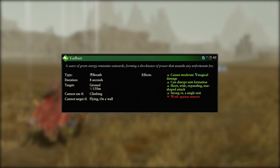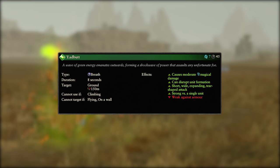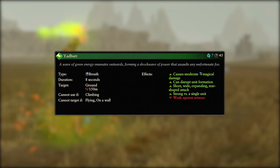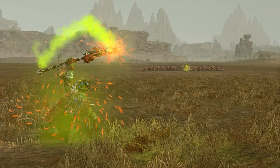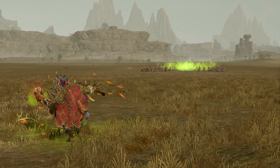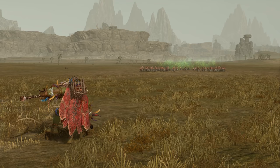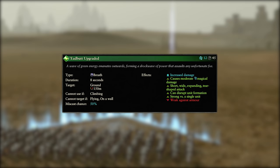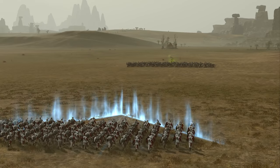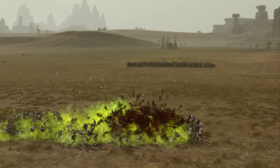Coming up next is Edbutt, a breath spell. It costs 7 winds of magic, has a 45 second cooldown and a 150 metre cast range. It can only be cast on the ground and causes moderate magical damage in a short wide expanding tear shape. It can also disrupt formations and is best used versus a clump of infantry, either to punch a hole or for straight damage. Unfortunately the damage suffers greatly against armour, so this is another one you'll want to stick to weaker targets. Overcasting increases the damage at a cost of 12 winds of magic, and while this will make it marginally better versus armour, since it's not an increase to AP damage it's still best to stick to less defended units.